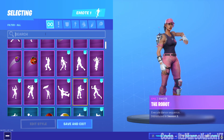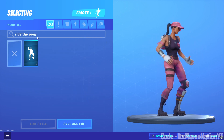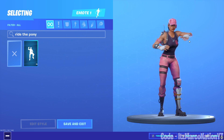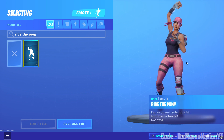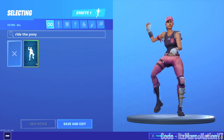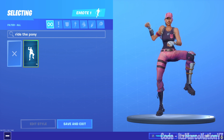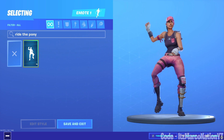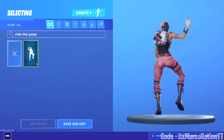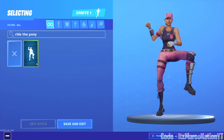Next up, there's one emote: Ride the Pony. Now if you already had Ride the Pony from the Season 2 Battle Pass, you would have gotten Pony Up instead. The reason they did this is because they gave everybody in Save the World the Ride the Pony emote. If you had Save the World before Season X, there used to be only two emotes — Ride the Pony and Dance Moves. Ride the Pony was given to Battle Royale so you can use it in your locker, and all the OGs got the Pony Up emote.